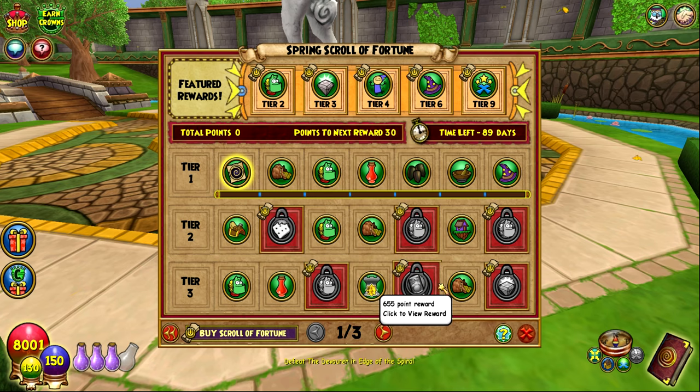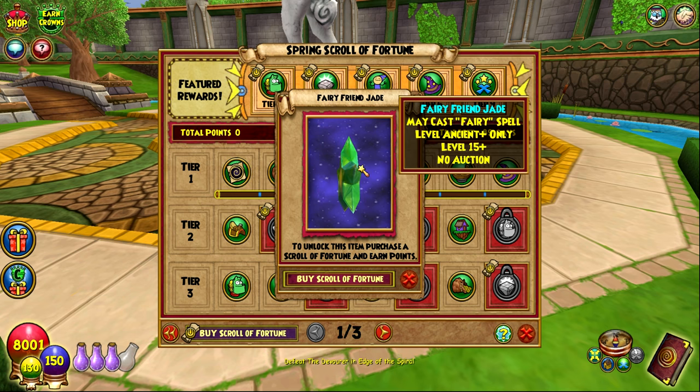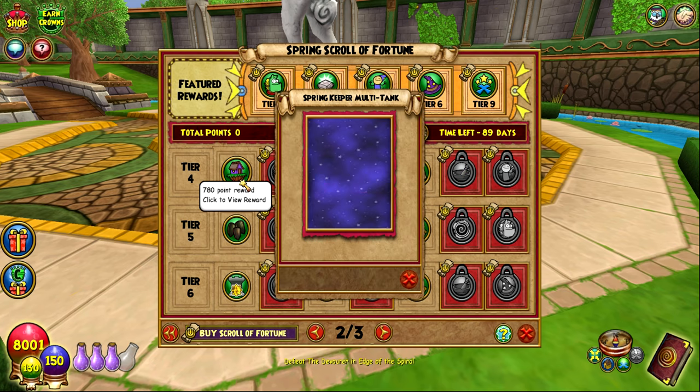5,000 gold — why do they put gold in here? You can get thousands of gold in minutes. These gold rewards are just fillers; please just remove them. First reward that's actually interesting: you get a Fairy Friend Jade, so May Cast Fairy. The problem is nobody really uses May Cast Fairy anymore — it's kind of an outdated talent. It doesn't even give a bonus talent like Life Dealer or Life Giver. It might be a Kroger jewel. The other jewel — May Cast Faint with Pain Bringer — that's why I bought the Winter Scroll of Fortune; this one's not as good.